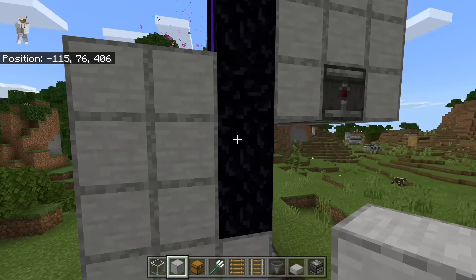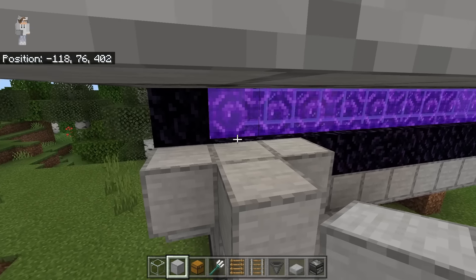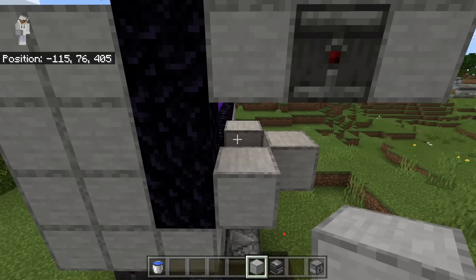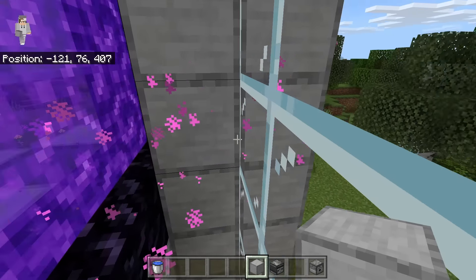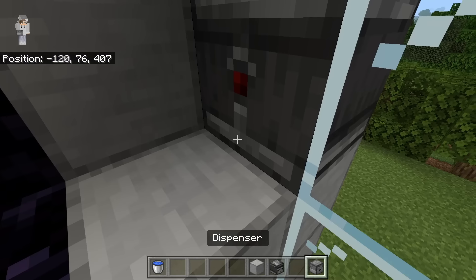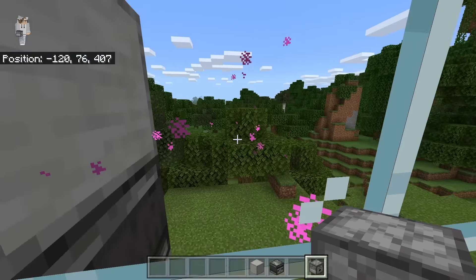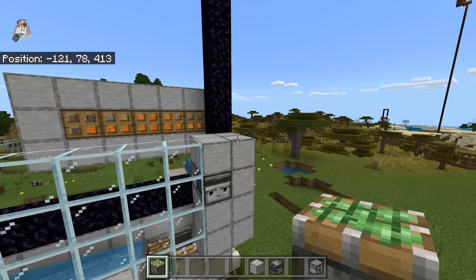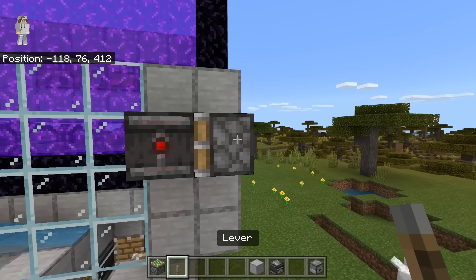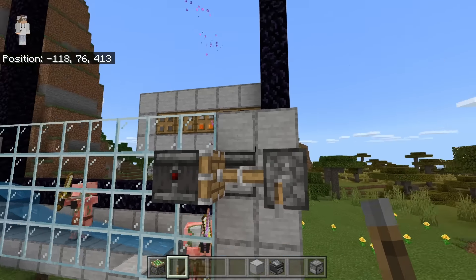Next step is to come to the back of the farm, then come to the corner. Place 3 blocks like this, then place 2 blocks, then break this block over here. This little system will catch all the water. After making this, come over to the front of the portal, then come inside, break these 2 blocks. Then take an observer and place it down — make sure the eye is facing this way. Then take a dispenser and place it down — make sure it's facing towards the portal. Then take a water bucket and place it inside. The next step is to come over here, place down a sticky piston, then place down an observer — make sure it's facing this way. Then take a lever and place it down. If you guys want to turn off the farm, you can easily do that by just flicking this lever, and then to turn it back on, you can flip this lever again.